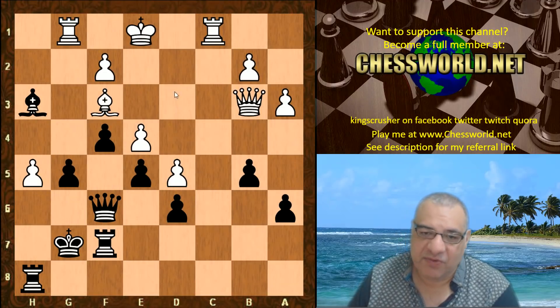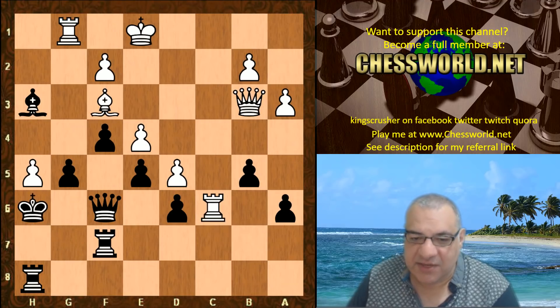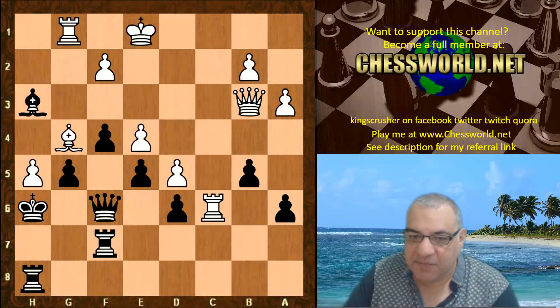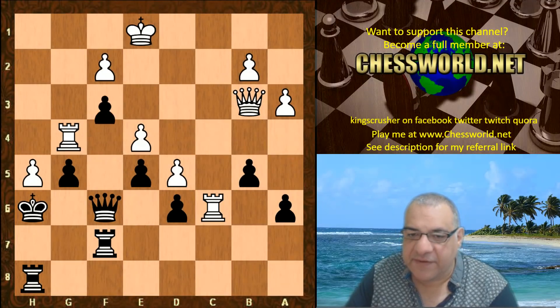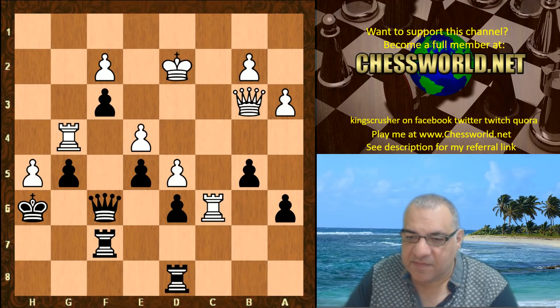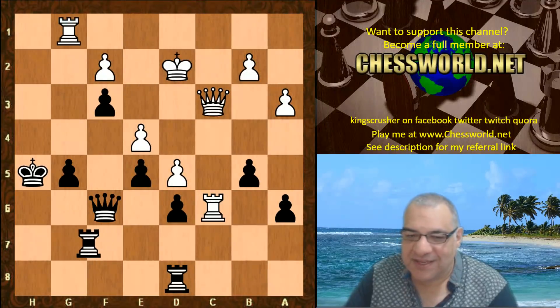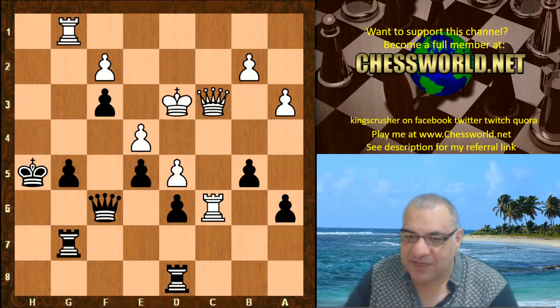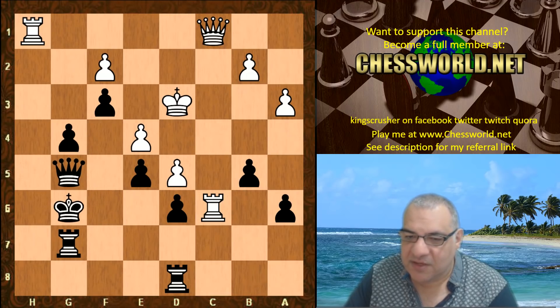Rook c6, King h6 — getting out of the way, maybe to support g4 in the future — with Rook g8, Bishop g4 stopping any plan, Bishop takes, Rook takes f3 though, King d2, Rook d8, and Queen c3. Now King takes h5, of all things — the King is crawling up the board! Rook g7, King d3, g4 — so this is exciting for Leela on this side of the board.